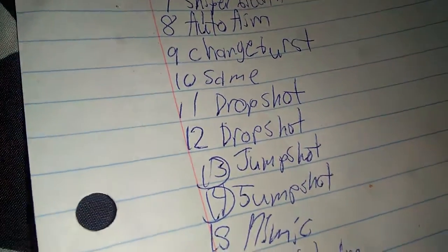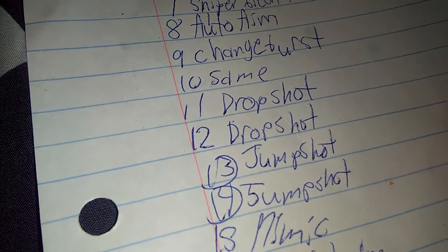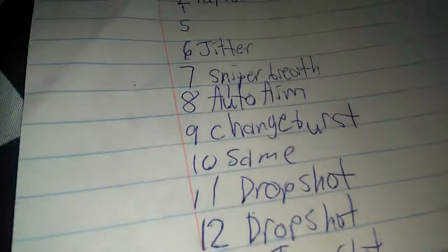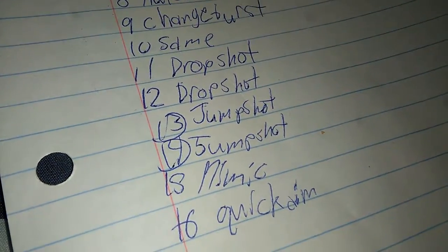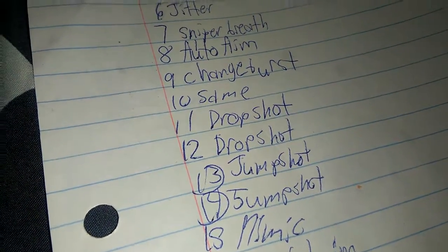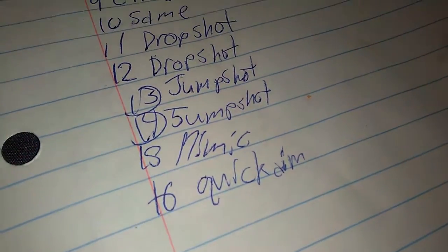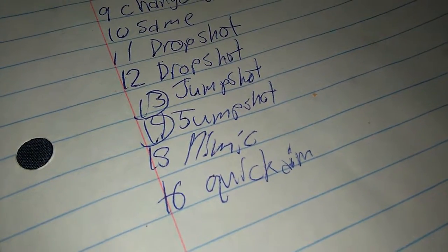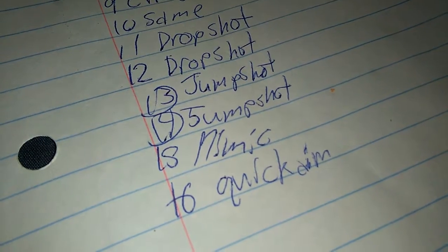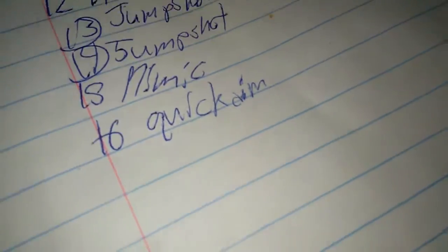11 is drop shot and 12 is drop shot as well — if you hold aim for quick scoping you go down, and if you shoot you still go down, and if you press it again you go back up. 13 is jump shot, where you aim and jump up and if you shoot you jump up. 14 is the same thing, and 15 is mimic which is where you pre-aim but still shoot — it's very complicated, like black scoping.